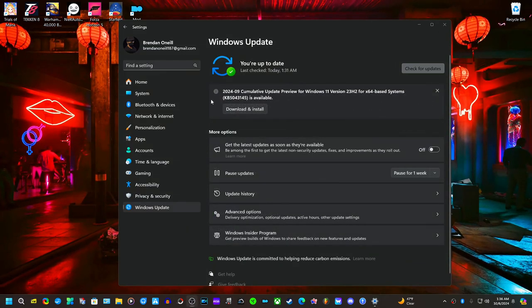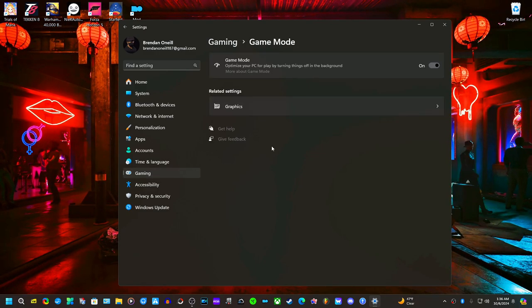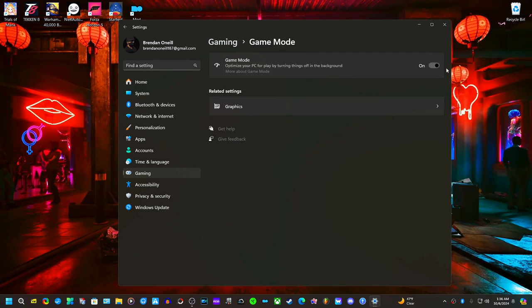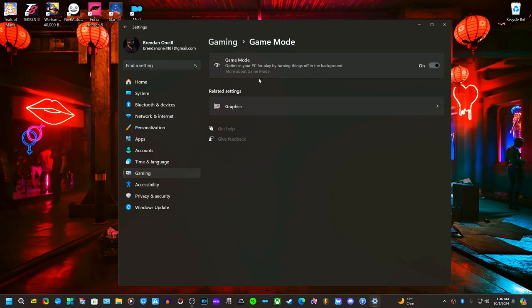Once updates are done, go to Settings and find the Gaming section. Click on Game Mode and make sure it is turned on. This will automatically turn off background processes when a game launches, which helps with performance. If it doesn't help for you, you can just turn it off — it won't be a big problem.